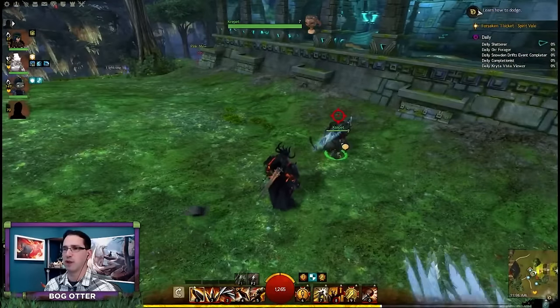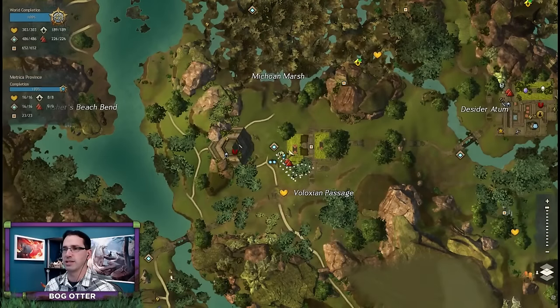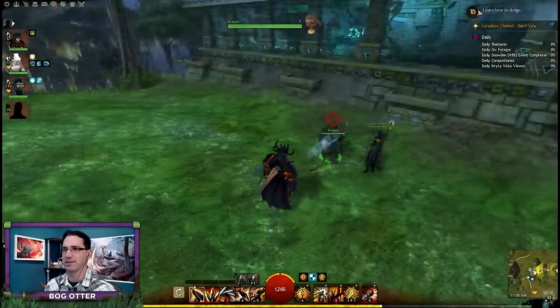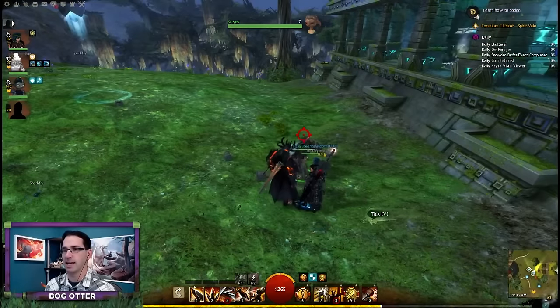Okay, here we are in Metrica Province. Crepit is right here - somebody's standing on him. He will wander around this area, so he's not always right by the waypoint. You just look for this little Asura. You're going to run over to him with the mini pet out.